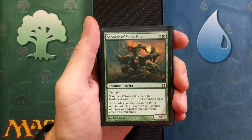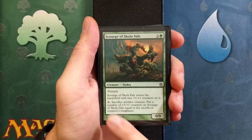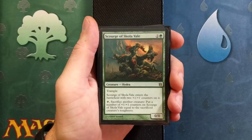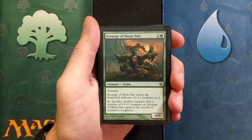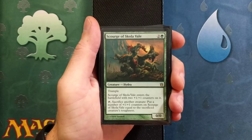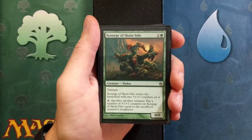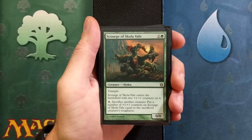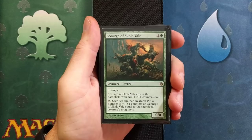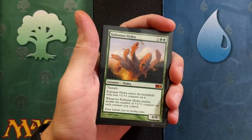Scourge of Skullkane. It is a three drop with trample — that's mainly why it's in the deck. Scourge enters the battlefield with two +1/+1 counters on it. By tapping it and sacrificing another creature, you put a number of +1/+1 counters on it equal to the sacrificed creature's toughness. So if we've got a big hydra sitting out here, we can sacrifice it and throw those counters on top of Scourge, making it ridiculously large. We're running a total of two Scourge of Skullkane.